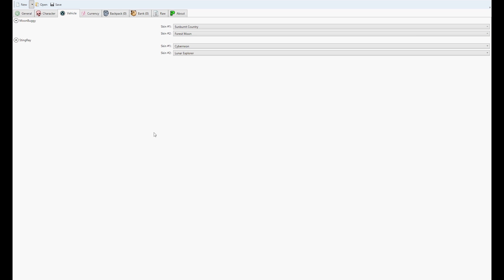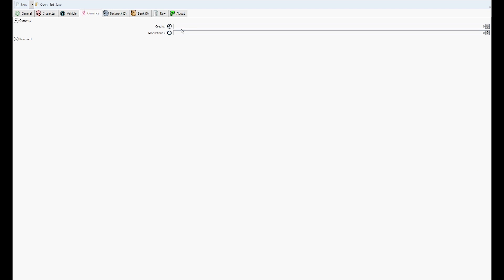For the Vehicle tab, you can basically change the vehicle skin that you currently have. I never use this, so I'll leave that alone. For Currency, it's pretty straightforward — the amount of cash that you have and the amount of moonstones. You can put in something like 999999 or a really big number, and it'll shrink the number down to the biggest number that the program will allow. When you go into the game, the maximum amount of moonstones you can have is 500, and the maximum amount of cash is 99,999,999. So now you have full currency — both moonstones and cash.